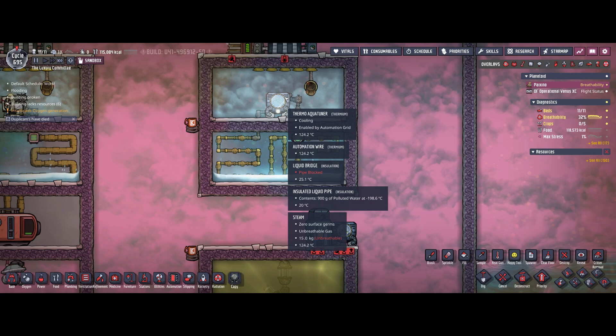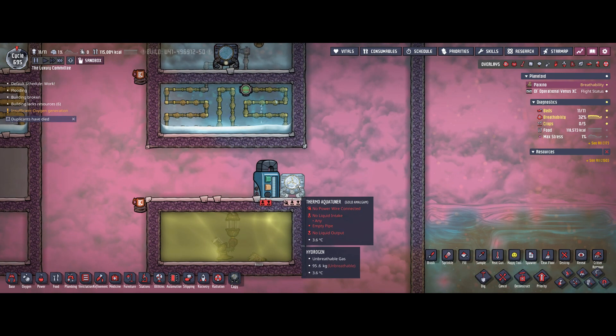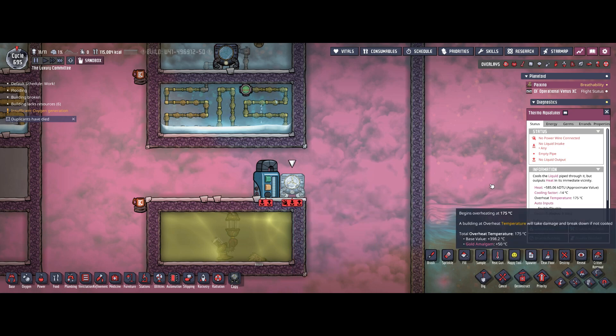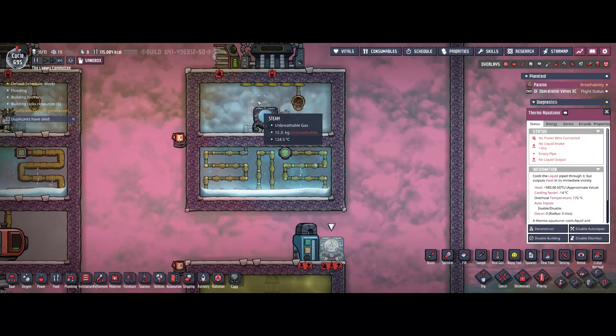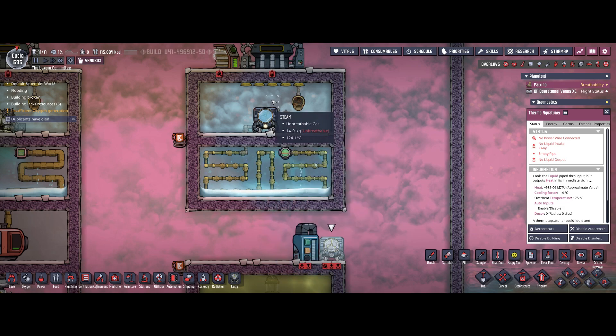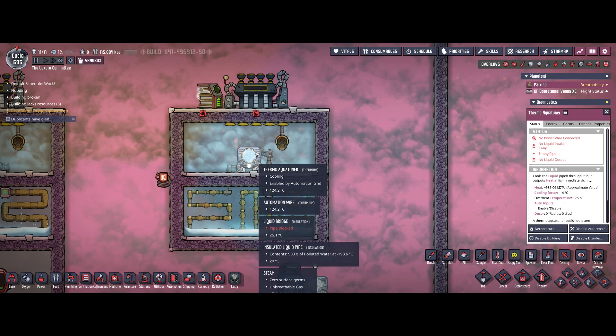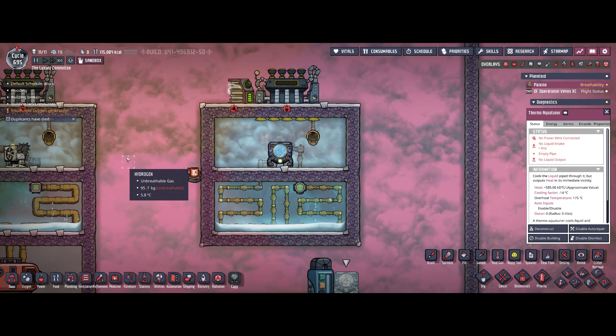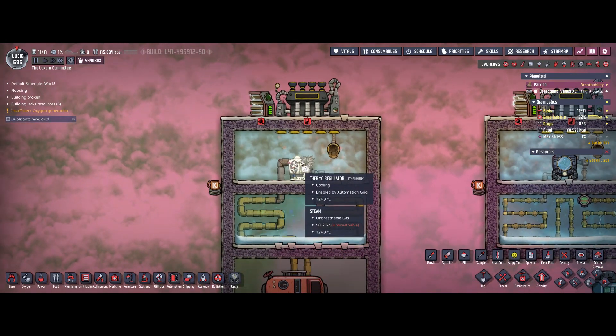In case you don't have access to thermium in early game, you could also build a thermo aqua tuner from gold amalgam — that way you have an overheat temperature of 175°C. In that case it's probably useful to have some kind of temperature measurement very close around it and tell the aqua tuner to stop once that temperature has been reached, so your thermo aqua tuner will not break over time.